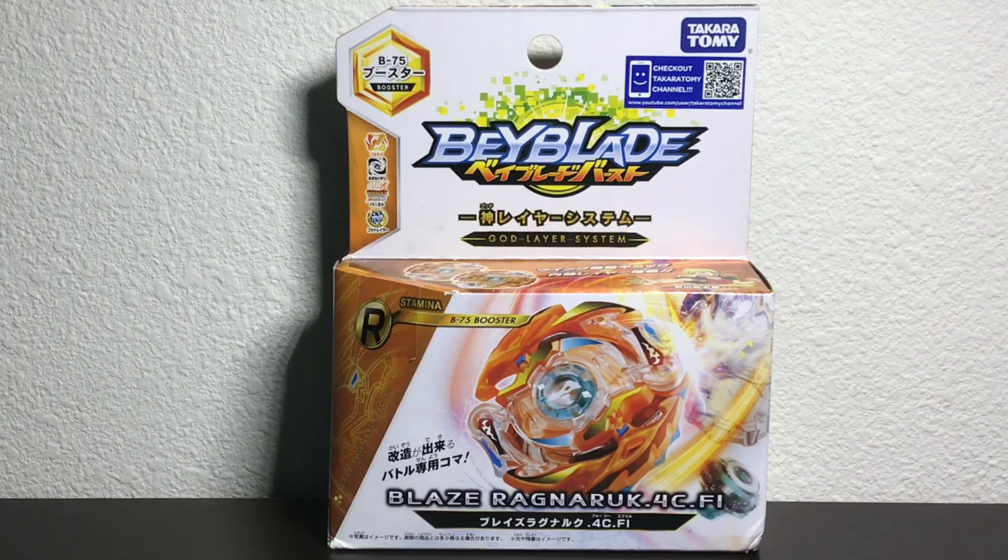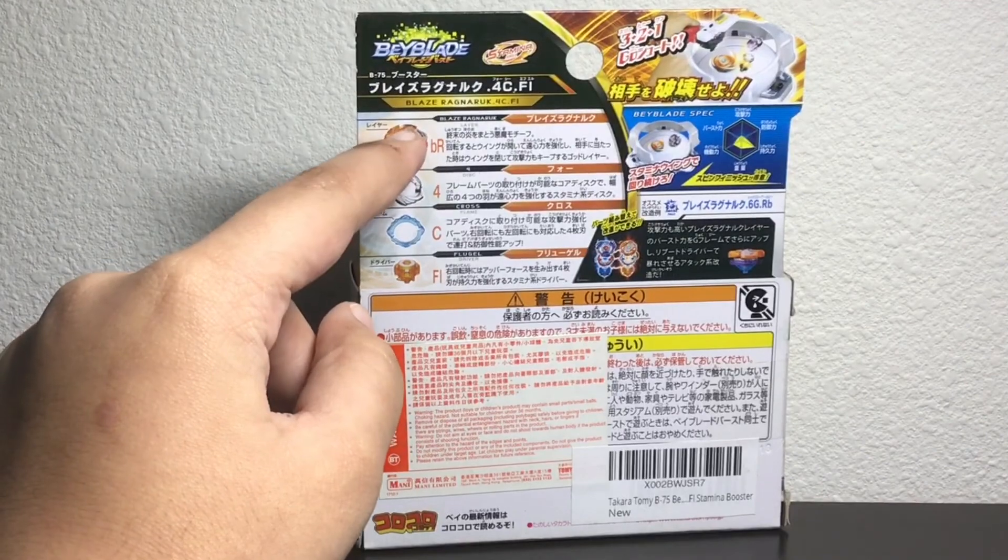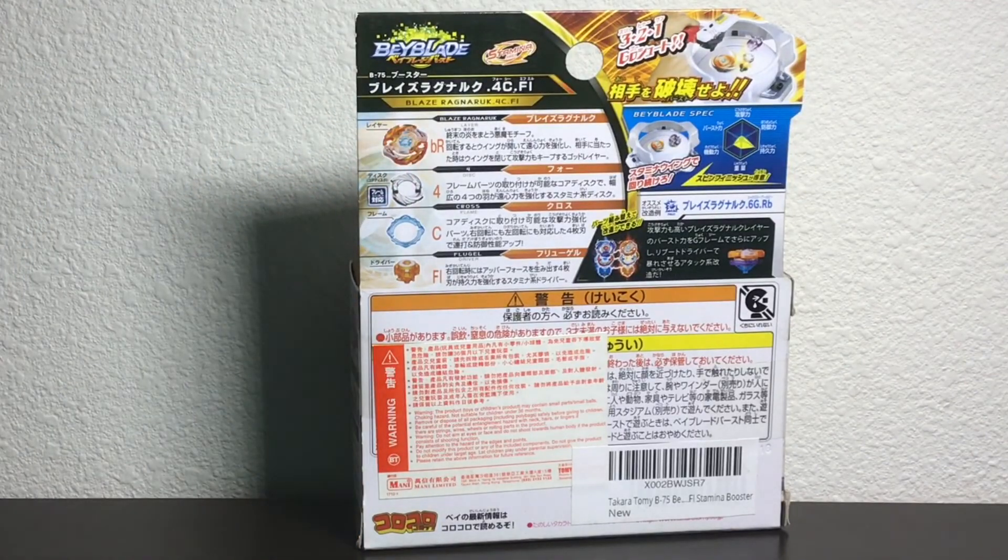Hello all you bladers. Today we're unboxing Blaze Ragnarok — Rantaro's all-famous Rising Ragnarok Evolution. It comes with four cross flugel, a stamina wing extending ability. Before we get started, don't forget to subscribe and turn those notifications on.